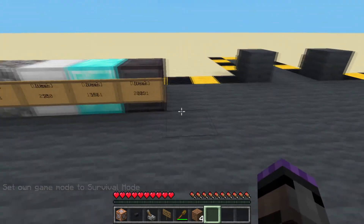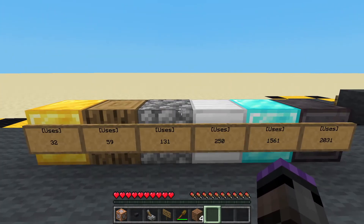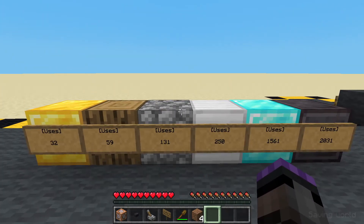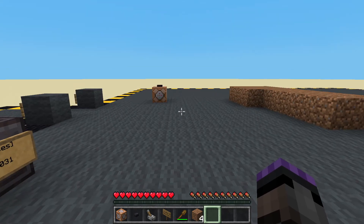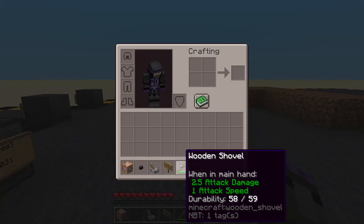So, that is nice and pretty easy. Just have a look at those there for you, so you don't have to remember them. Those are the different amounts of uses that each thing's got. Or, if you have your tooltips on — F3 and H — you can always just look here.